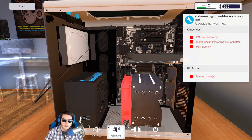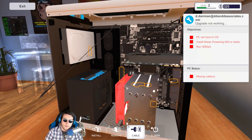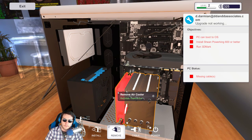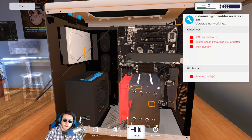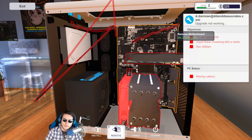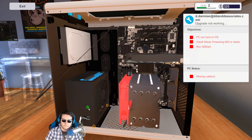Seems people don't care and they just like to give their support. I need to pull that last cable off — oh okay, I see it up there. So we're upgrading from whatever this is to the Sheen Power King 600. Let's find it under power supply — there we go!